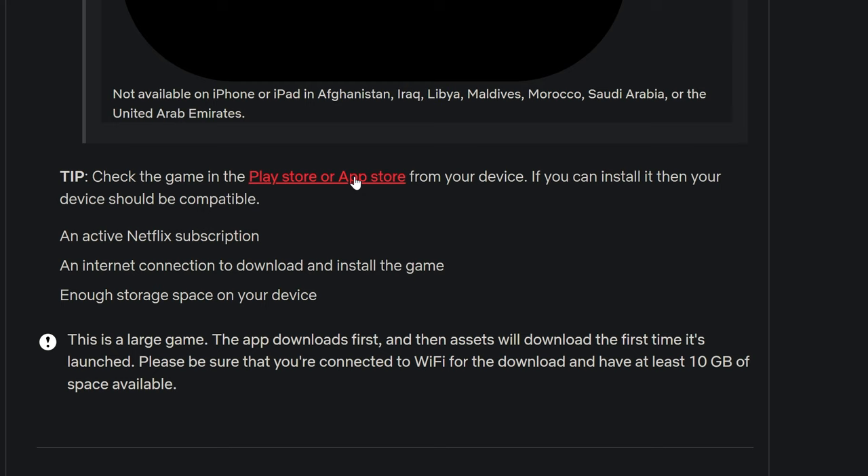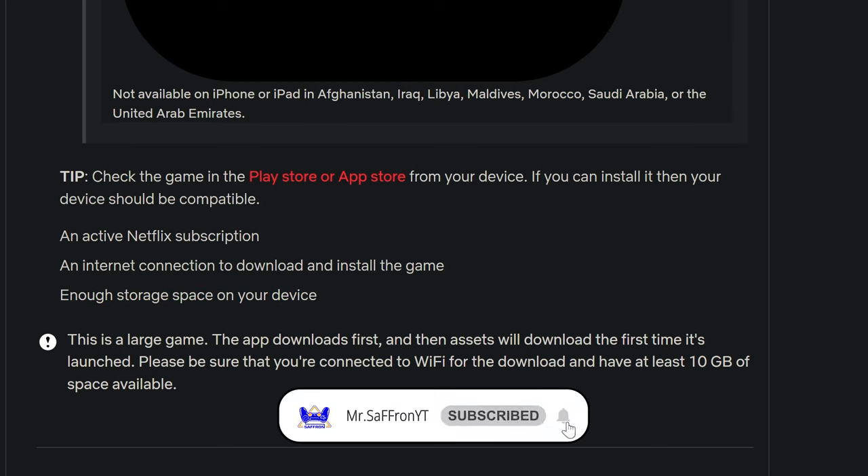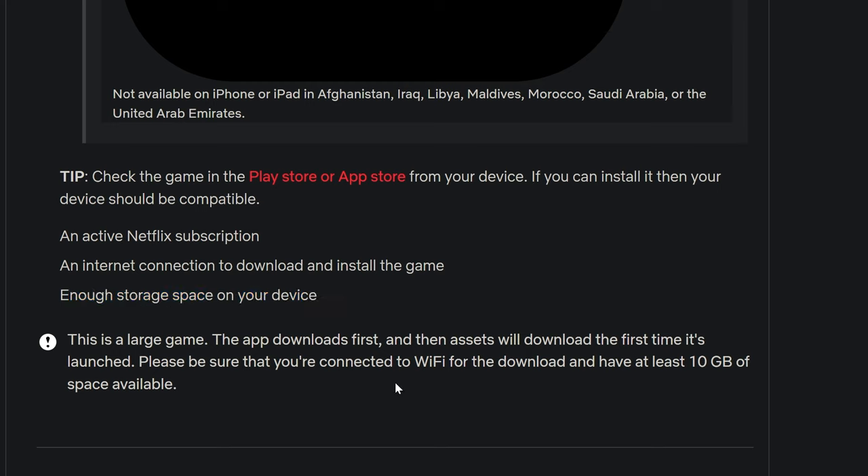We also need an active Netflix subscription — we know that a Netflix subscription is needed to play this game. According to the website, you need an internet connection to download and install the game, and enough storage space on your Android device. We have an internet connection, we have downloaded the game, we have a Netflix subscription. The third most important thing is that we have enough storage space. Please ensure that you are connected to Wi-Fi for download and have at least 10 GB of space available.